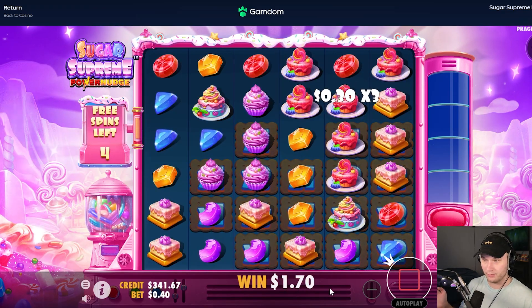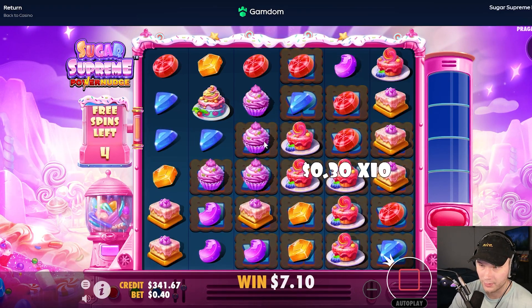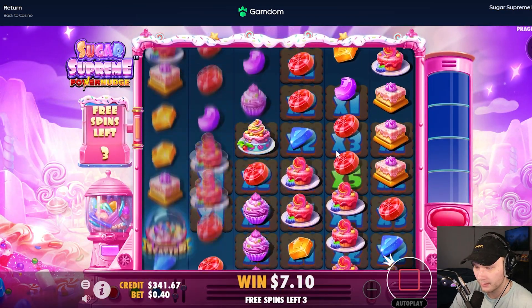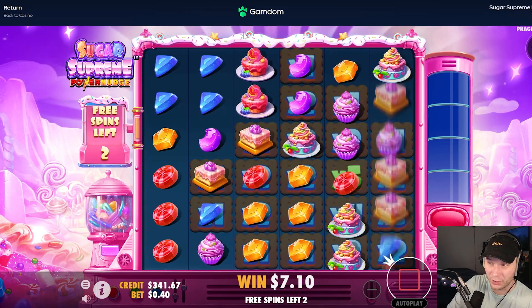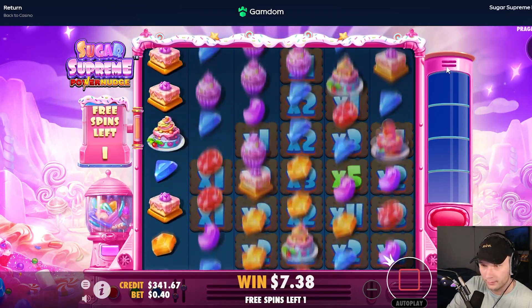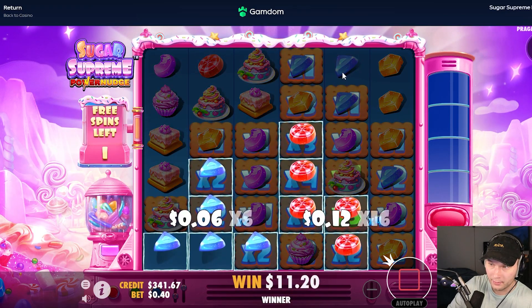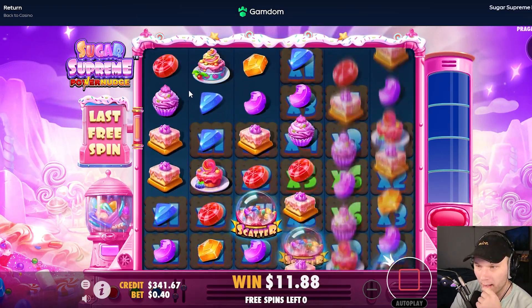Maybe a retrig — maybe we see what a retrig is? Give me these cupcakes, that would be fantastic. So close in reds, keeping us in this, but nope. Give me some connections at the top — this could still turn into a profit buy. We just need a blue right there, this is decent. Maybe we get yellows, maybe blues — one off, man. This is looking rough. Eleven dollars back on a forty dollar buy, that is quite unfortunate.